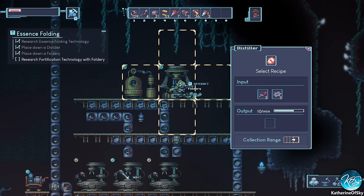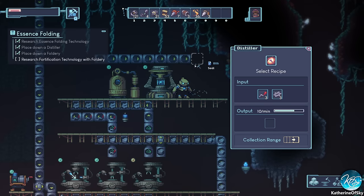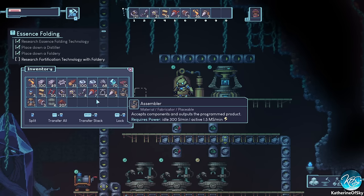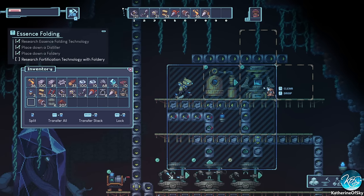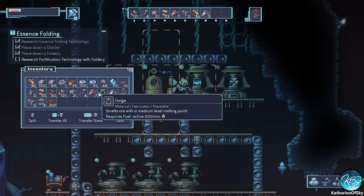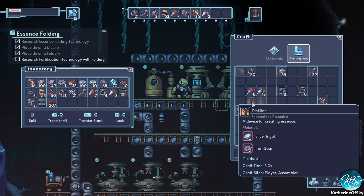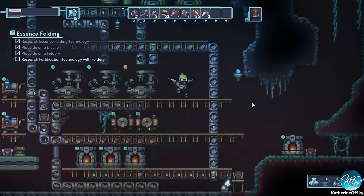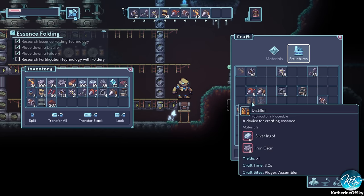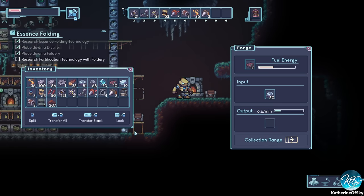I want to put in the other machine, the foldery, over here. This thing is going to make mechanical essence — one crank and one gear — and it can point right into this distiller. I also want a pipeline to get to the next distiller. We have another foldery here, and another distiller. I need more iron — 837 iron required, wow. Let's give this more silver as well.